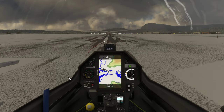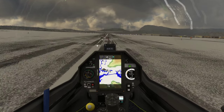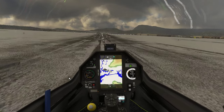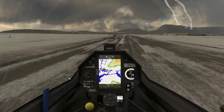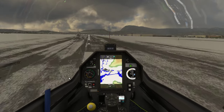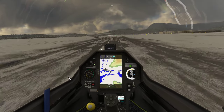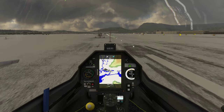Now on the takeoff roll, we've got to be really careful to keep our wings from hitting the ground. We only have a single wheel in the middle, and if the wings dig in, the plane will spin out of control — so we don't want that. We want to stay behind the tow plane. We've got a lot of crosswinds here, so I'm trying to use my rudders and keep the wings level.